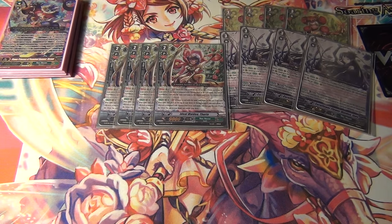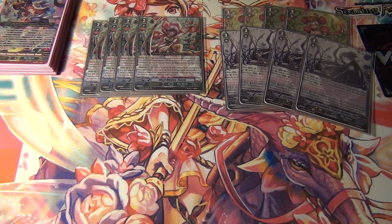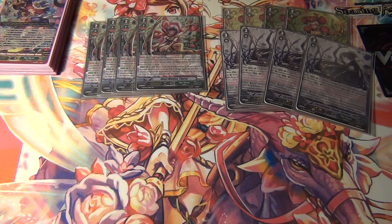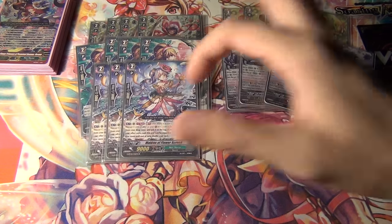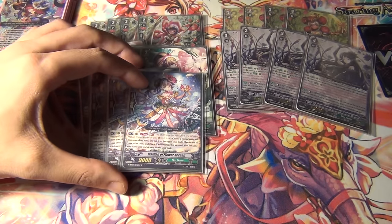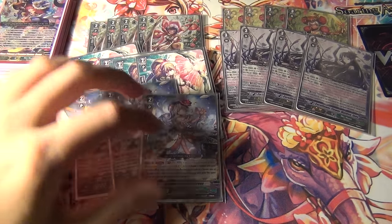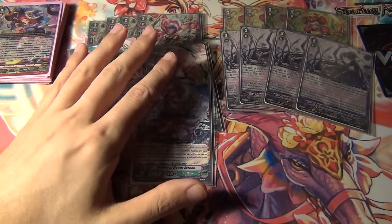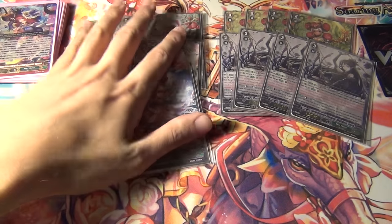Next, four Ideal Maiden Thuria. She's one of the main grade two cards that allows you to get the critical for Inglourious Bloom Asha, but she's dependent on a Rinoculus vanguard. So if Inez is there, you want to stride Dream Spinning Asha to make that live. Next, four Greenshot Elf — she's really, really good, one of the best grade two cards right now for Neo Nectar. And then three Maiden of Flower Screen, which essentially copies a card — usually a Bloom target like Greenshot or Katrina — to help get more Bloom effects, and also makes Asha's GB2 skill stronger with more clone names.